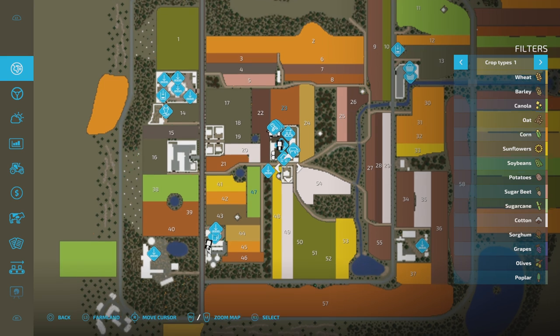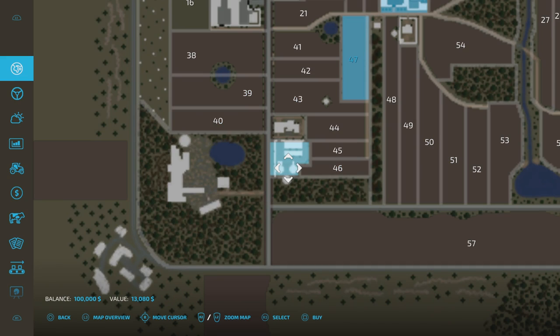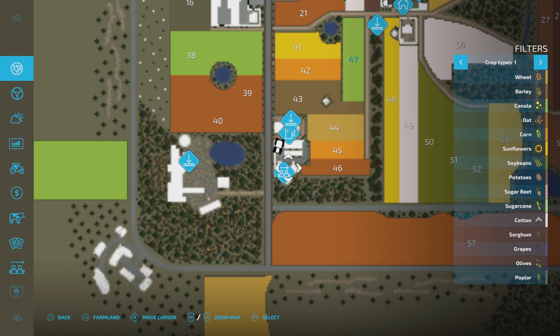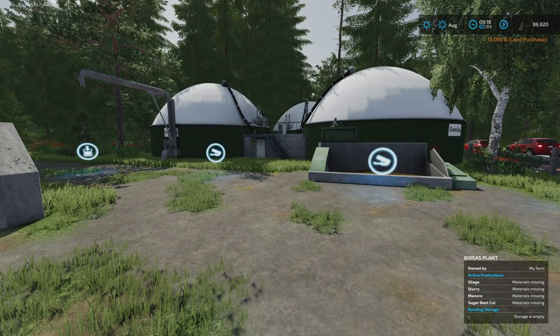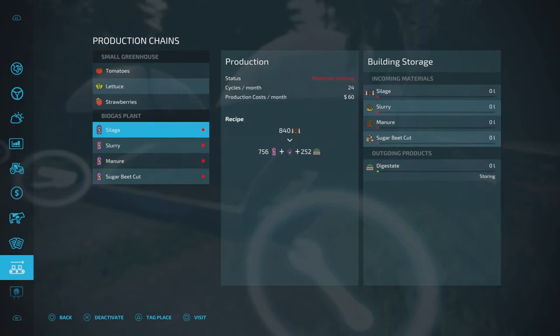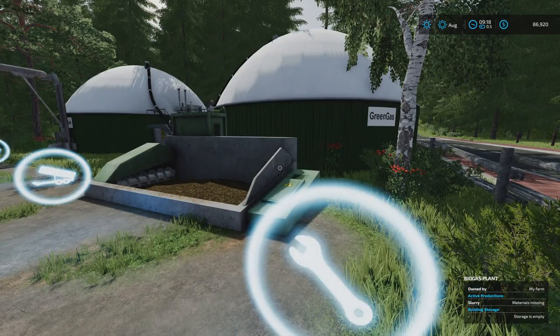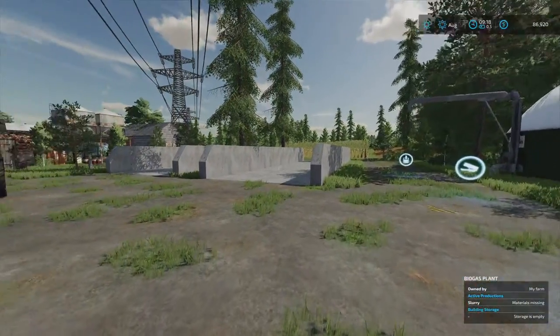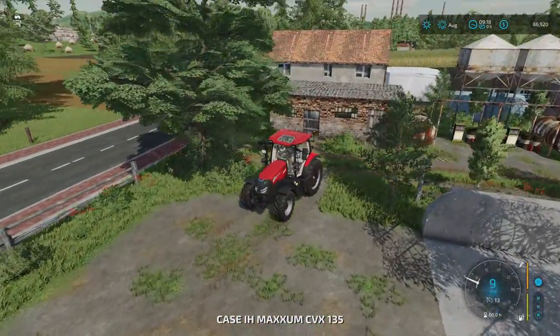We'll just grab that and buy it. On some maps it's like 1.5 million — I don't always have enough money, but on this one we can. So we buy that, go back, and you'll see the triggers have all appeared. It's all standard, good to go. Clicking on it you can see the inputs: silage, slurry, manure, sugar beet cut — fairly standard biogas plant. But you can sell it once you own it if you wanted to, and put in your own one somewhere else.